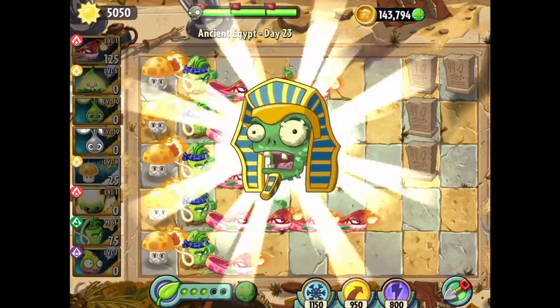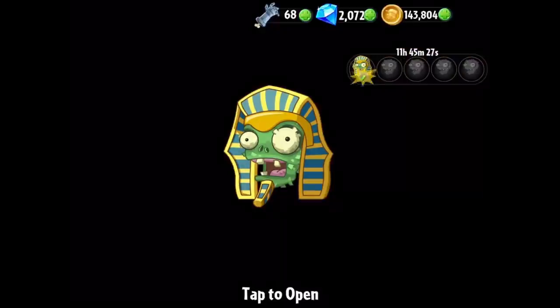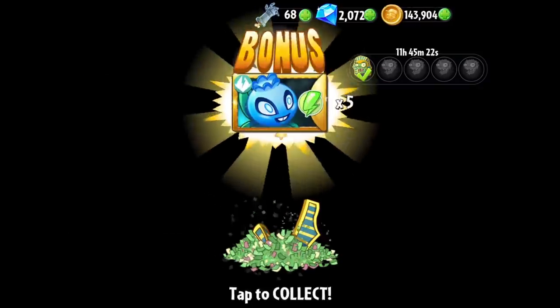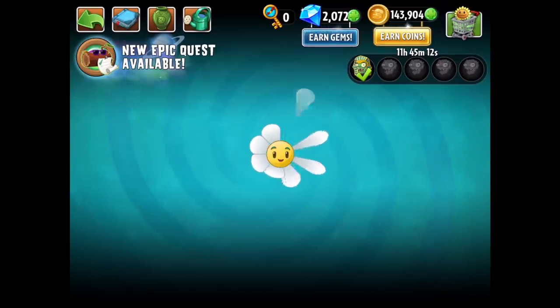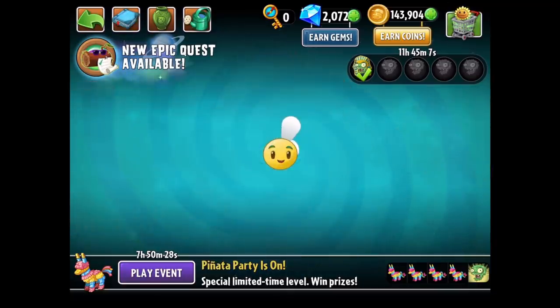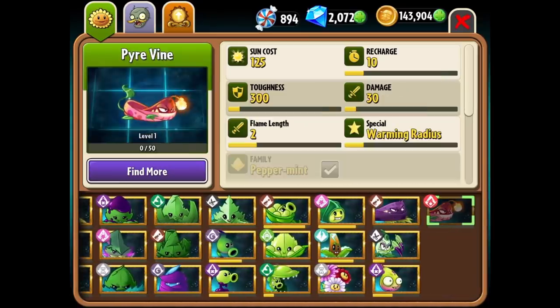If you want some extra fire damage, plant it on top of another plant — I think it's going to be great. It's just close-up fire damage. I wonder if it can be upgraded so the range gets bigger, because right now it's about two tiles. Looking at the almanac: toughness and flame length will probably be increased at higher levels. Very cool.